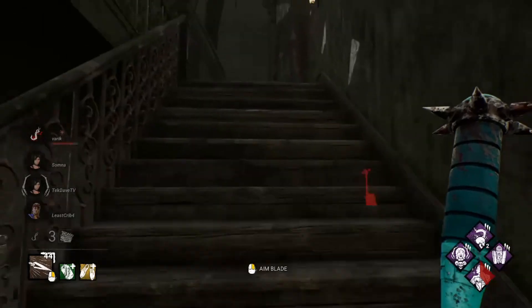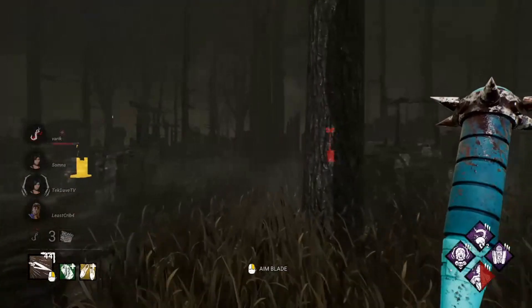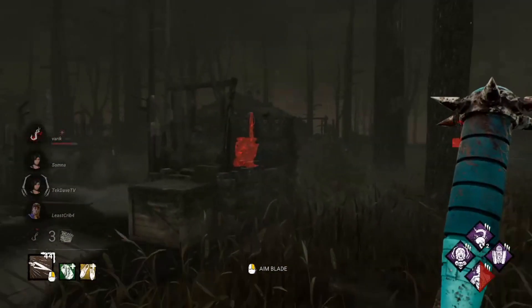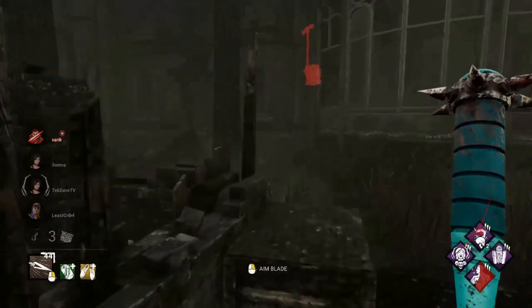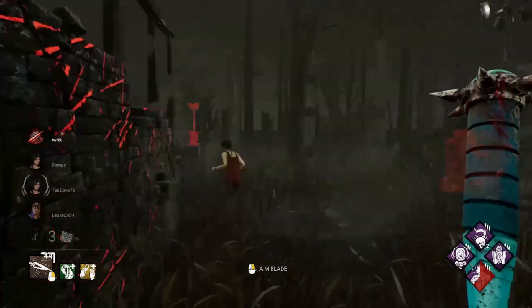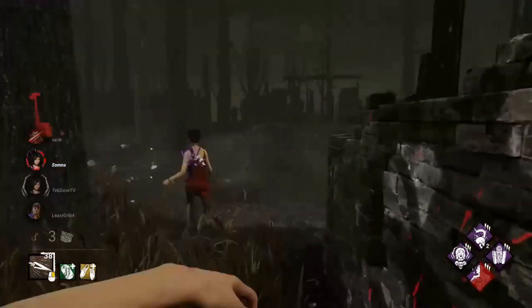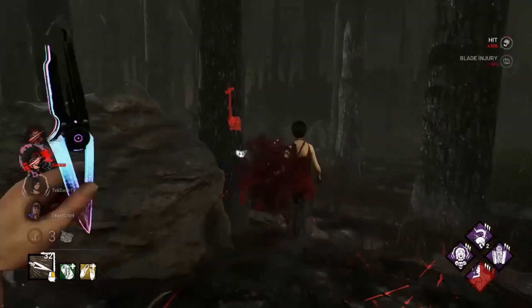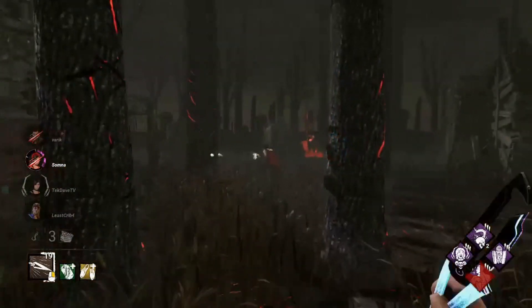We got No Mither, Object of Obsession, and M1 Trickster build for a Hooked on You gameplay — here's somebody finally, here's somebody else, got the save. I'm gonna run you this way. That tree is the real MVP right there.